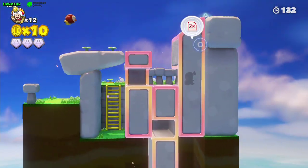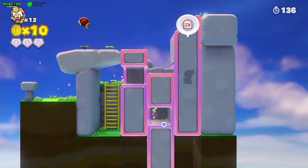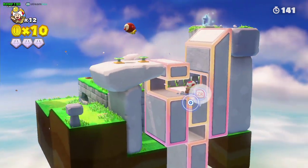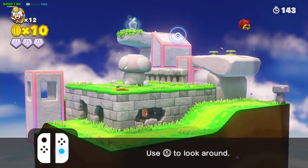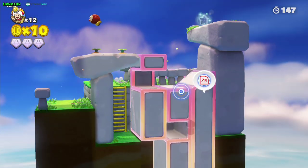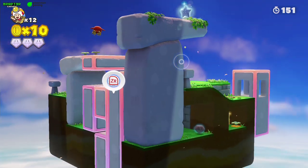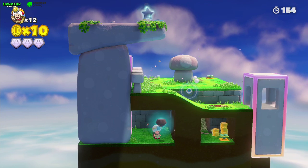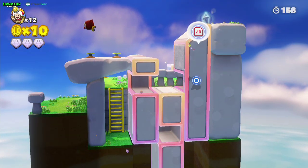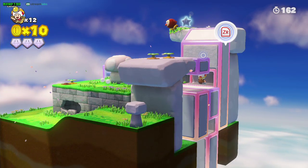Let me rotate the camera a little bit. Once you're inside that cave, Toad is trapped here. You can come out this way and get the third gem. All you have to do is get into this cove, into the third block, and put it down.